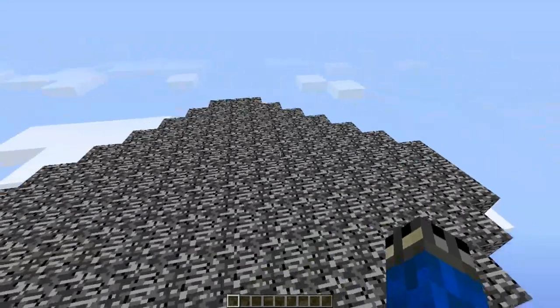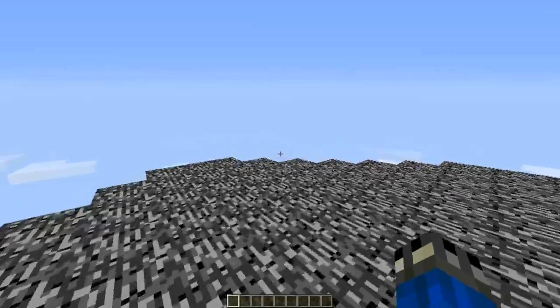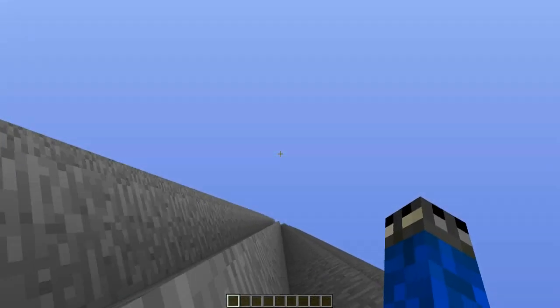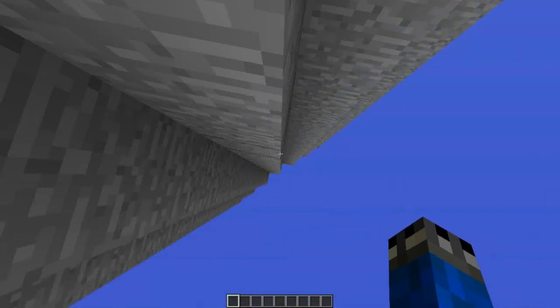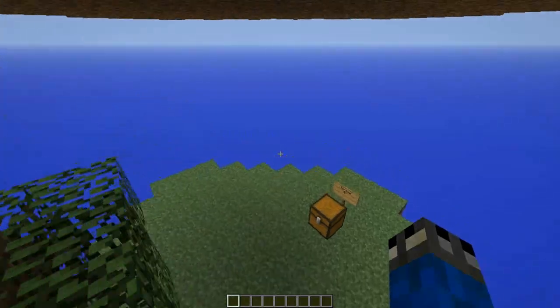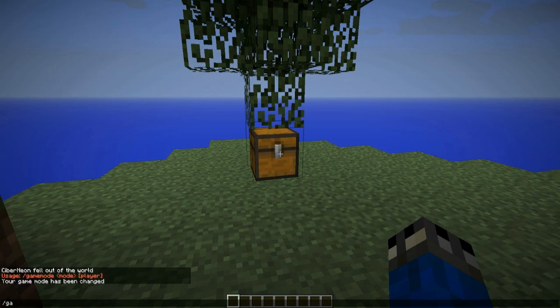What is up, my survivors? It's Squeaky, and today I'll be showing you a map I created. If you spawn up here — you don't want to spawn up here, but you probably will — you go down here. You can fly now, but don't count on being able to do that all the time. The name of this map is called Upside Down Survival.